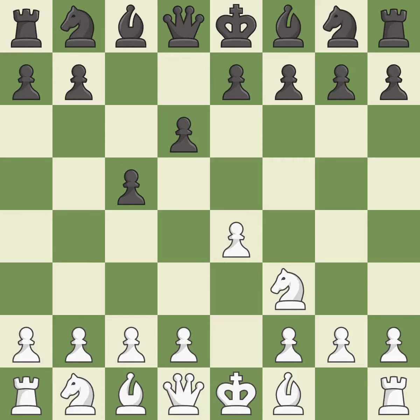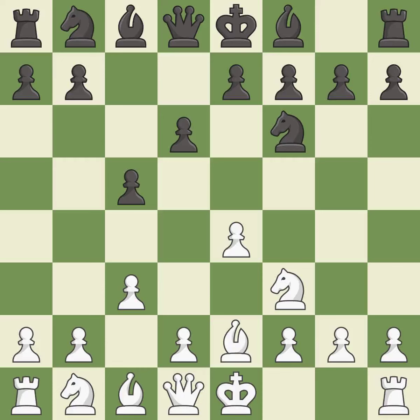D6 opens up the light-squared bishop and prevents white from pushing the pawn to e5 after black eventually plays Nf6. C3 prepares the d4 pawn push and allows the queen to develop on the queen's side. Nf6 develops the knight and attacks the undefended e4 pawn. B2 develops the bishop and prepares castling.